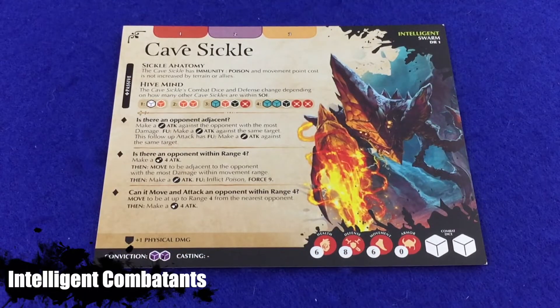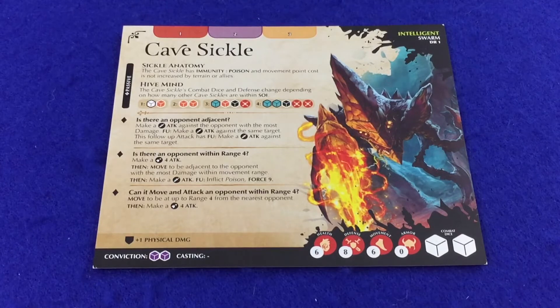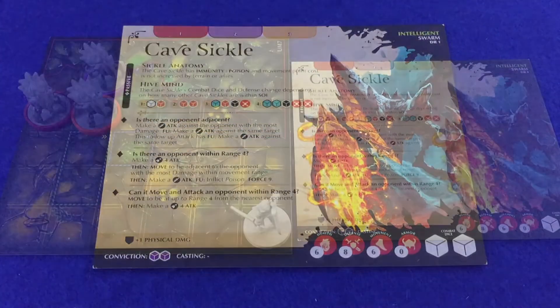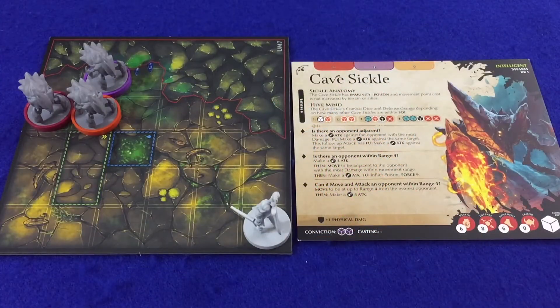Now let's talk specifically about intelligent combatants. Intelligent combatant cards usually represent opponents to the adventurers and are used to automate figures on the board. Intelligent combatants do not equip items or learn disciplines. When an initiative card signals the beginning of an intelligent combatant's turn, each combatant represented by that card will take a separate turn in order of their activation number — so in this case, red, then purple, then orange would activate.